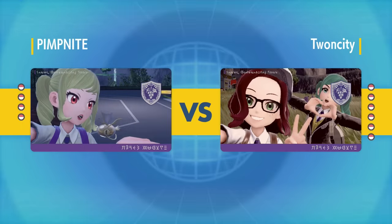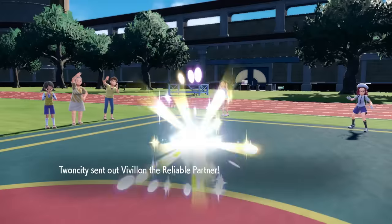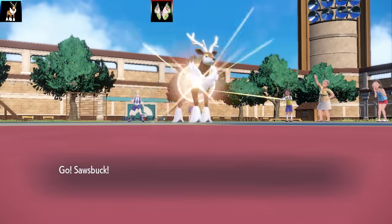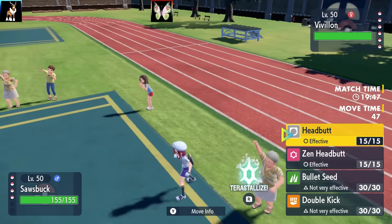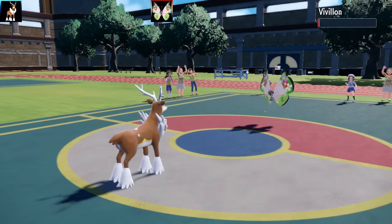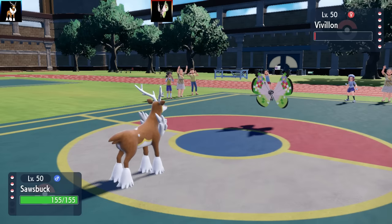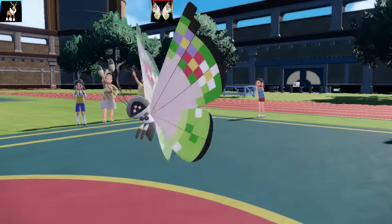Next battle is against Twone City. The first Pokemon is Vivillon and this is where Sawsbuck Winter shines. Going for Headbutt and getting a critical hit — not that it really matters against a non-bulky Pokemon. I get a flinch, then go for a disrespect Double Kick on one HP. With Serene Grace, Headbutt has a 60% chance to flinch which is really great.